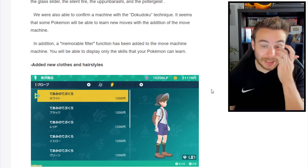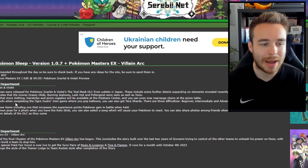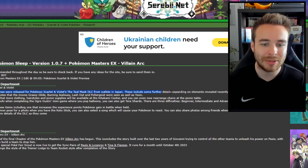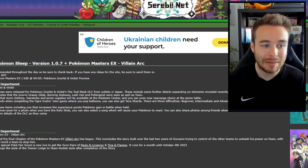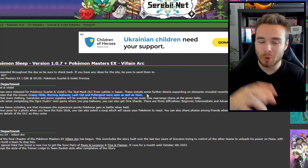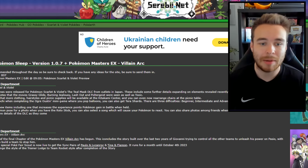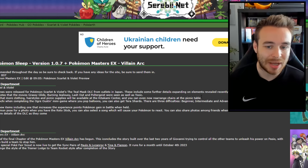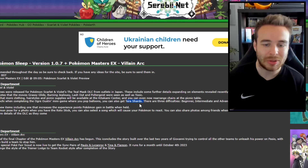Moving to the Serebii summary: some new previews were released from outlets in Japan. Confirmed new TMs include Grassy Glide, Burning Jealousy, Lash Out, Poltergeist, and Toxic. More clothing, hairstyles, and picnic supplies will be available at the Kitakami Center, and you can now rearrange chairs at the picnic table. In addition to Mochi, when completing the Ogre Oustin minigame — where you pop balloons — you can also get Tera Shards, which is a really cool way to farm them.